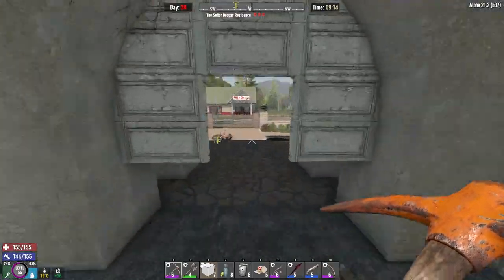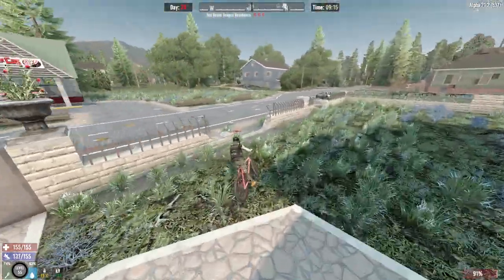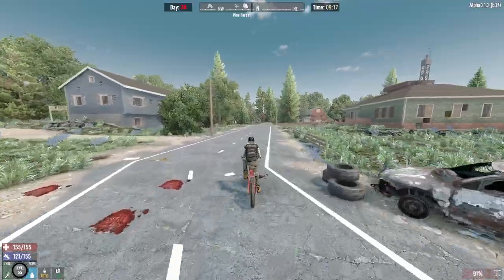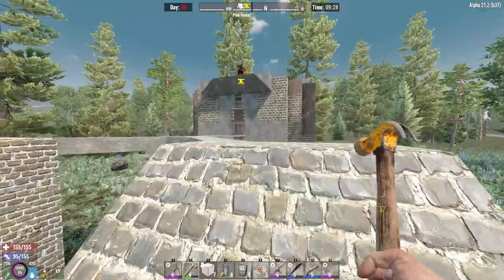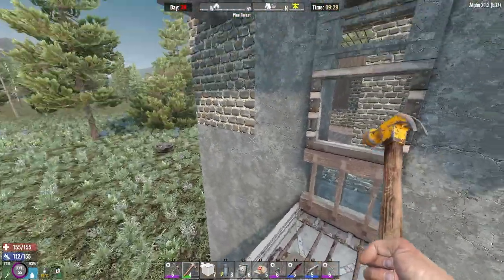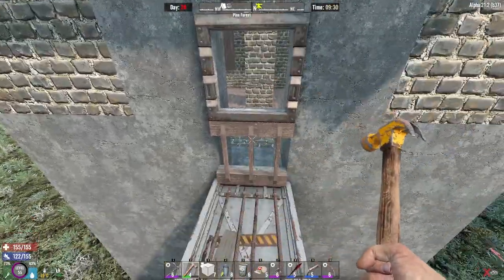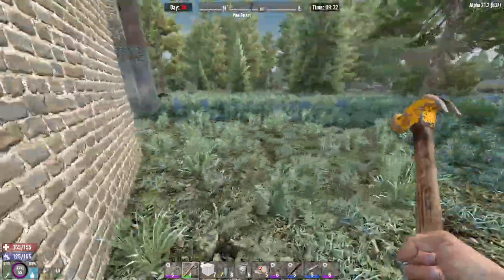Let's get on the bike and head over to the horde base. The upgrades need to be done early — we're on day 28 and the horde is attacking us later today. Here we are at the horde base. The main thing I want upgraded is this front piece — and I didn't bring any cobblestone. Seriously, I have to go back and grab it.